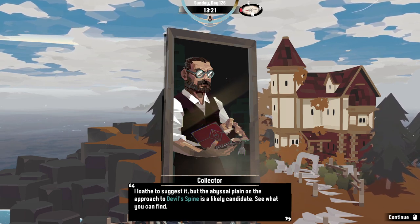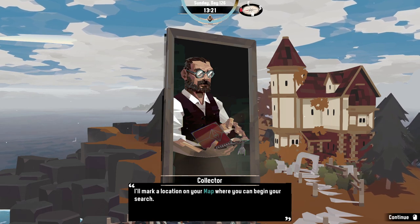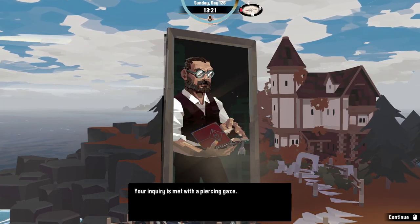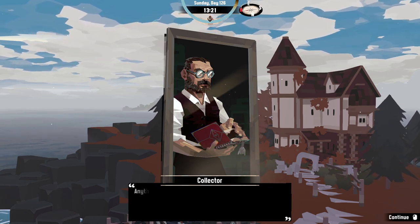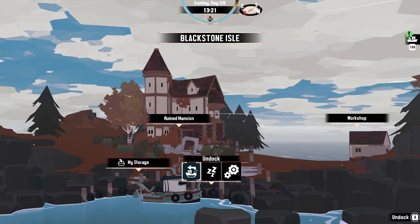'We're so close — one more remains. I'd suggest the abyssal plane; on the approach, Devil's Spine is a likely candidate. See what you can find — I'll mark a location on your map where you can begin your search.' Are you human? 'The inquiry is met with a piercing gaze. Why, of course — as human as you are, anything else?' Oh, I do not like that answer.